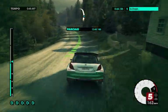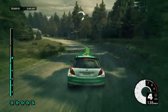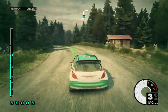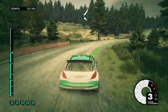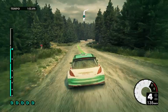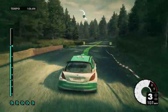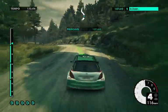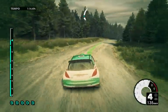Into medium left long. Crest. Medium right, tightens over bridge. 60. Keep left over crest. And medium right. Medium left. Keep left, into medium left. 50. 30. Mid left outer back.